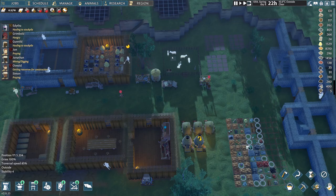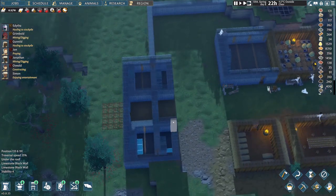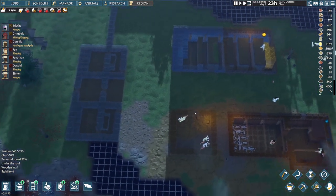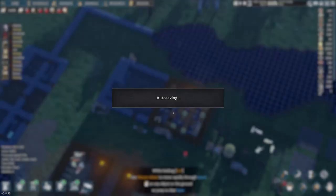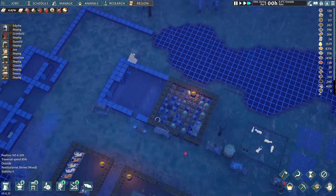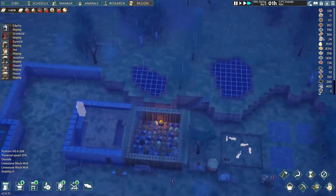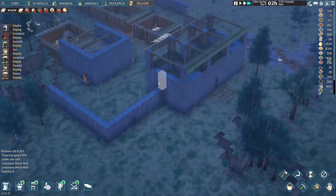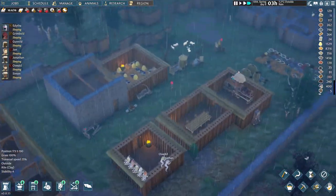It'd be great if we can get this done before we're attacked again — we would very much like to be prepared. There's a few floors in here that need to be finished as well. I think I will build a couple of small religious room-type buildings over here around the back. We might increase the size of the walls — this building's quite big so we could potentially go up another level all the way around and put walkways on them. But for now, I think it's good enough.